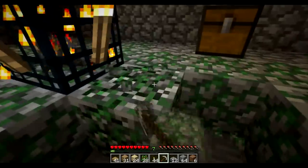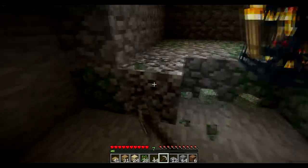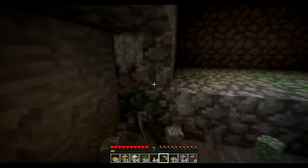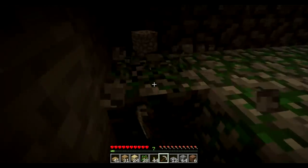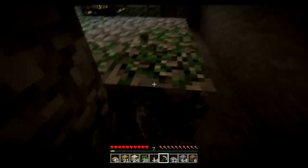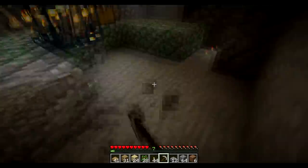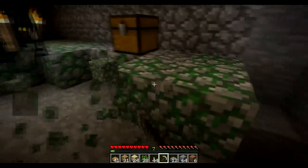Apparently I've heard — I haven't really looked it up much — that you can create this mossy cobblestone here, but I'm not quite sure how to do it. So let me know in the comments how to do it, and I'll be sure to mention you, or at least the first person to tell me, in my next video.